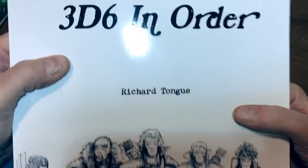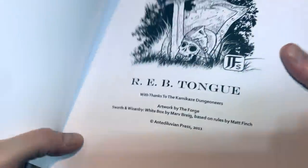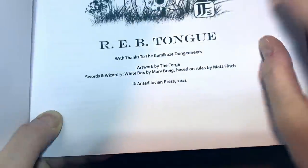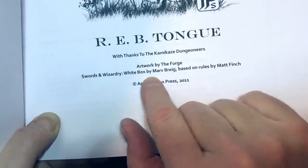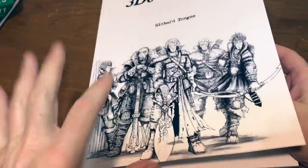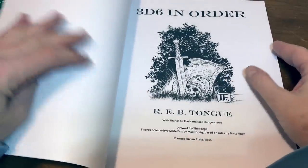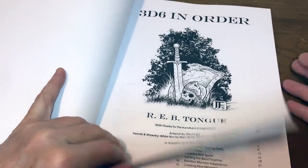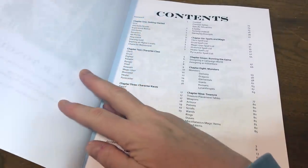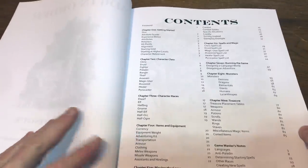We're going to start by looking at 3D6 In Order, by Richard Tung. You'll note that it is based on Swords and Wizardry White Box, which is also the basis for the White Box ruleset I'll show later — that's really coincidental. The basis for the rules doesn't have anything to do with my selection of the two. These just happen to be the ones I grabbed off my shelf first because I had used them myself.